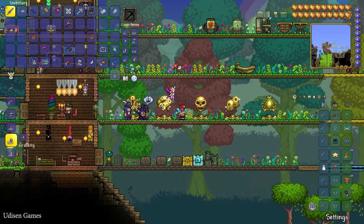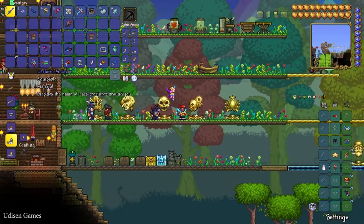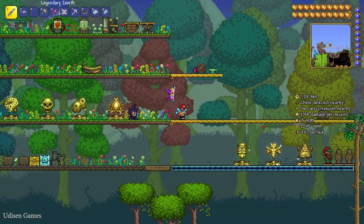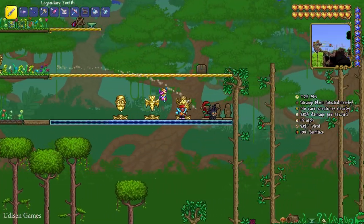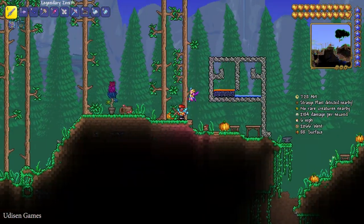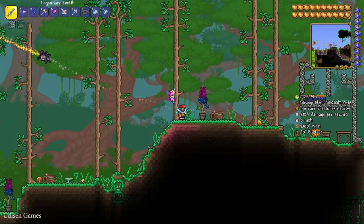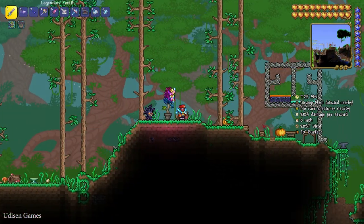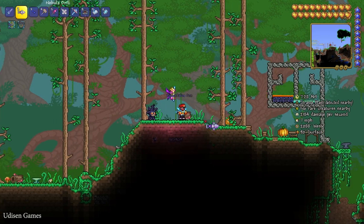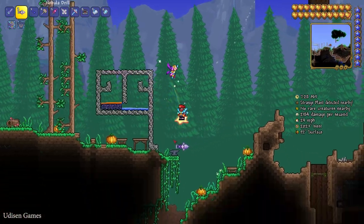Sometimes this guy can sell you the Lifeform Analyzer for five gold coins. This item shows you how many creatures are around you and can also show you rare creatures if any are nearby — for example, as you can see: 'Strange Plant detected nearby.'